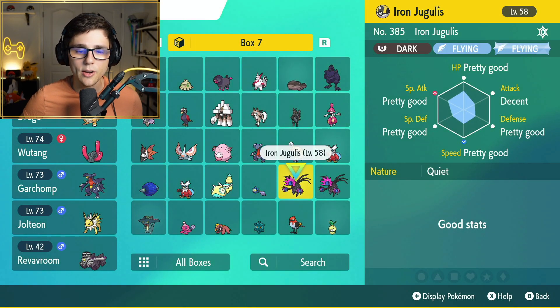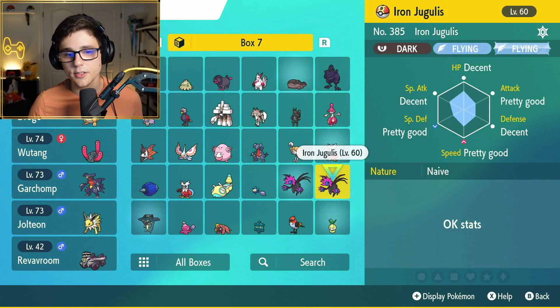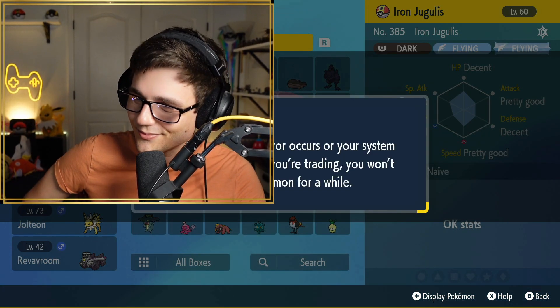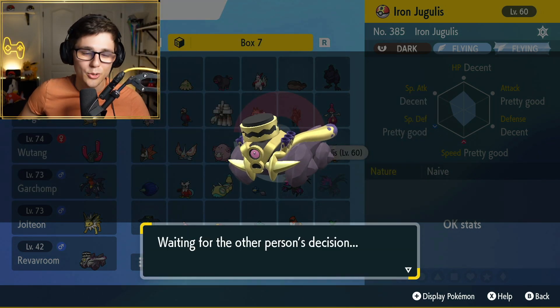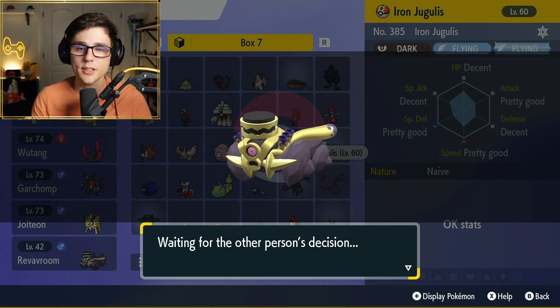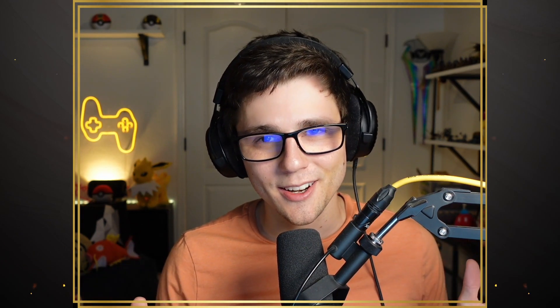We see the RevRoom in my party now. I'm going to trade over a Pokemon to Zen and have him trade his RevRoom to me, just so we can compare the two RevRooms to show you guys that they are exactly the same — effectively clones of one another, because they were caught from the same encounter. What's going on guys? Welcome back, and welcome to Pokemon Scarlet and Violet.